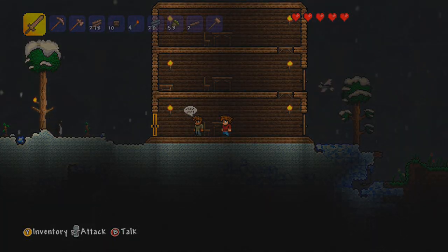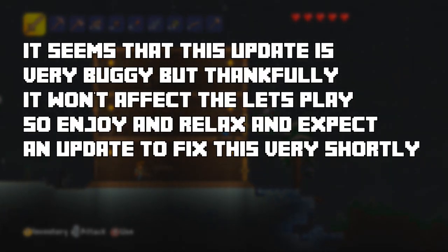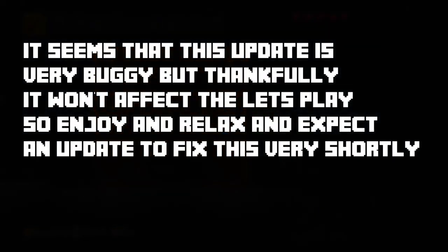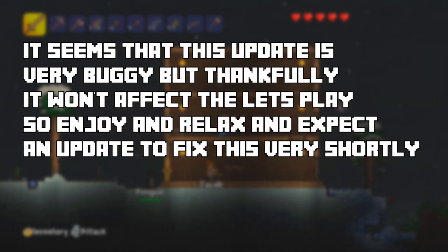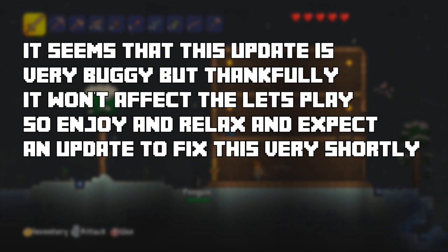Hey Buzzkill everybody, my name is James and today we're going to be playing Terraria on the Xbox 360. So if you missed last episode, welcome. We're actually doing a let's play of the 1.2 update which has many new items in it. Last update we pretty much just explored the world, built this fancy ass house, and today we're actually going to get some stuff done.